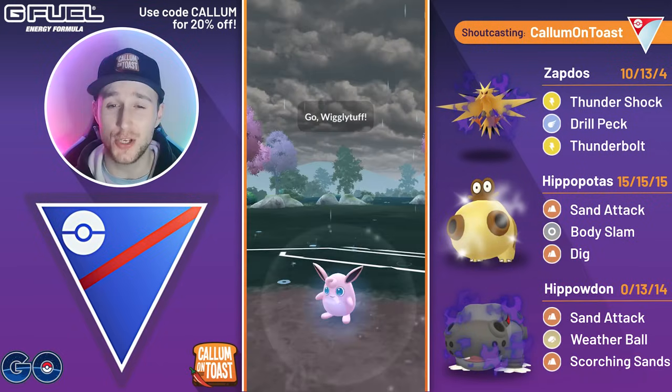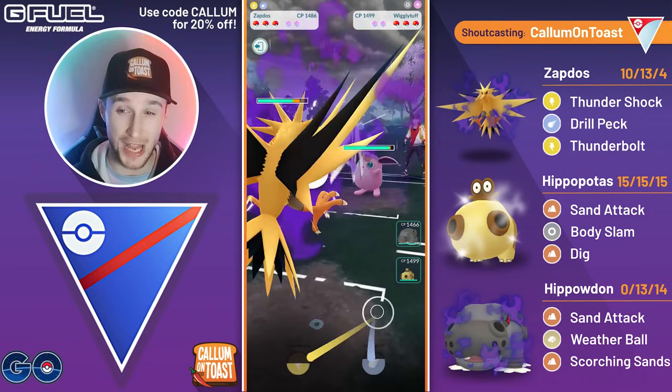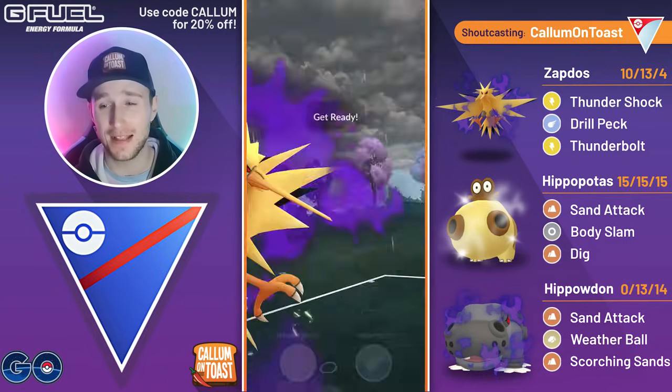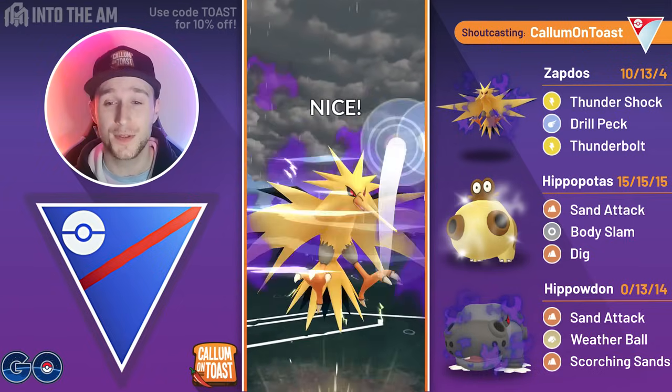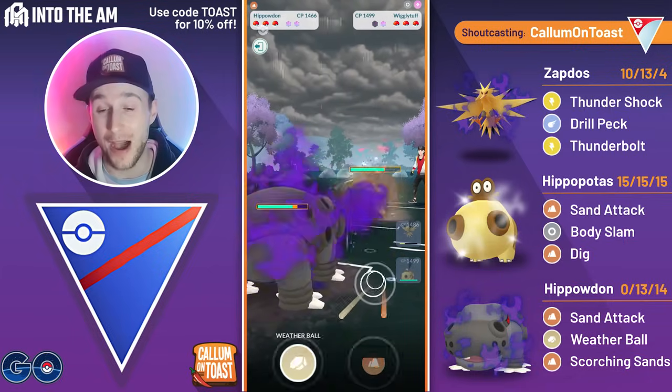Heading into the first battle, Shadow Zapdos leads into Wigglytuff — so a neutral lead, but Charm is going to do huge damage here. You can see Zapdos has very little defence, so what I'm going to do is build up to a Thunderbolt, throw the Drill Peck, and if we grab a shield — which we do — I'm now going to swap into my Shadow Hippowdon.